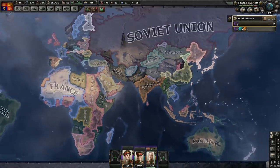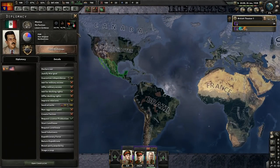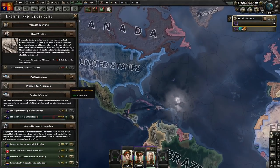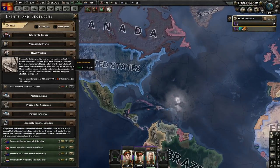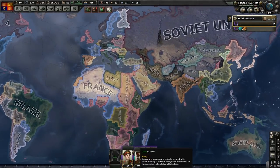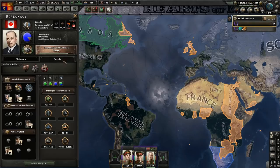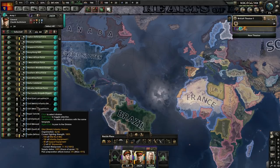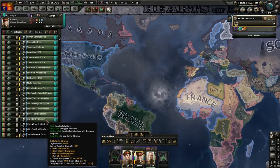The Mexican Junta was annexed so the fascists have lost and the non-aligned are still in charge. Now we do not want to form any of these civil wars just yet because I kind of want my troops to be in positions.